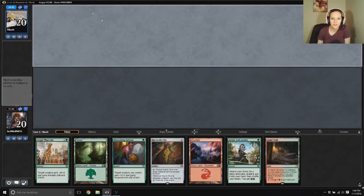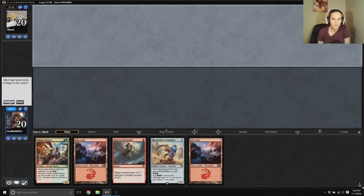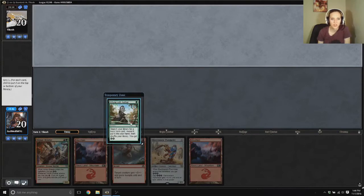Okay, this hand doesn't have any creatures so let's mulligan. I think we have to. Okay, that doesn't have... no, that has a land but can I play anything off of it? I could play... nope. Okay, I think we'll keep this, we'll use our scry and I think we have to put this on the bottom.